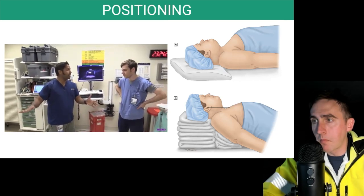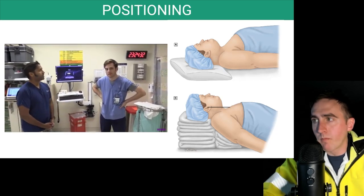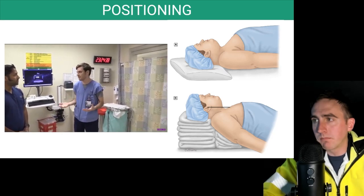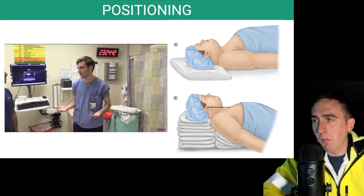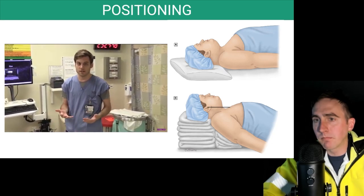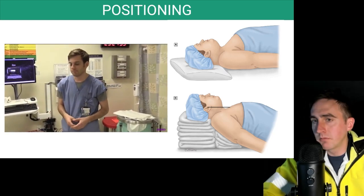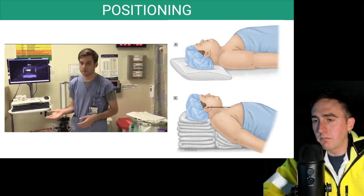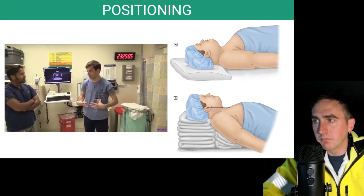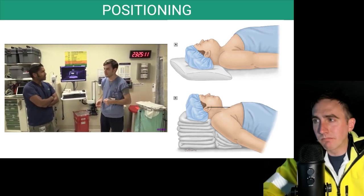We've been intubating people flat for a long time with good success rates, so why change? The anesthesia literature has shown for years that patients get better pre-oxygenation and longer safe apnea times in the bed-up head-elevated position compared to supine. Rich Levitan has been talking about this for years — patients oxygenate better and stay oxygenated longer when sitting or standing because fewer alveoli are dependent. Obese patients benefit because you offload the mass of tissue off the chest and abdomen. Some anesthesia literature also shows improved glottic views with direct laryngoscopy in this position.